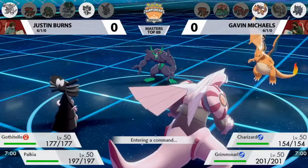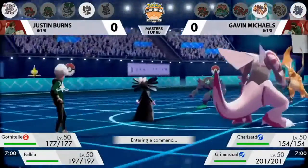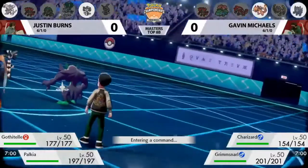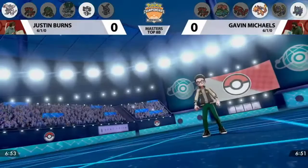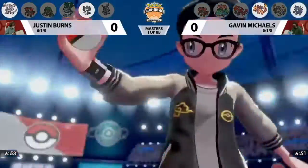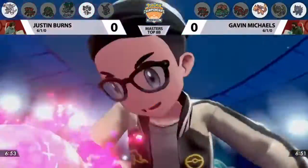There's things on both sides here — no threat of another Gothitelle lock-in with a Ground-on and just whittling its attack down. But Charizard is facing down Palkia, which is not as bad as seeing Kyogre but still not the best type matchup. We do see a turn one Gigantamax.